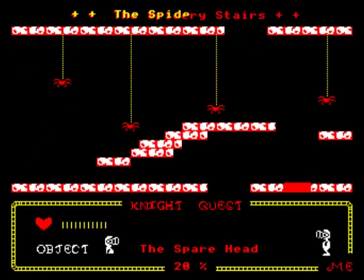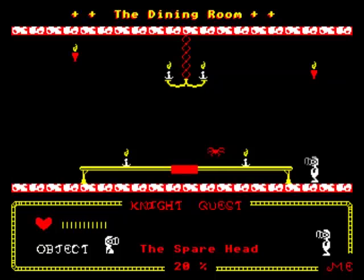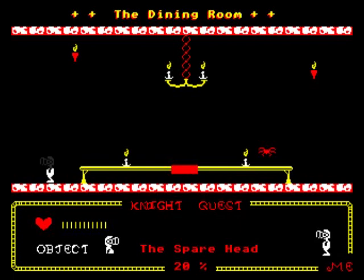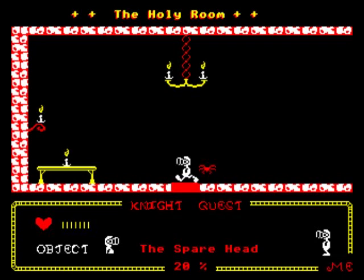A spare head - that's what it is, a spare head. What's his name - Crichton? I can't climb up then. What's he going to do with that spare head? If I place it there does it do anything? I don't think it does. 20% - I've accomplished 20%! This spare head must go somewhere then.